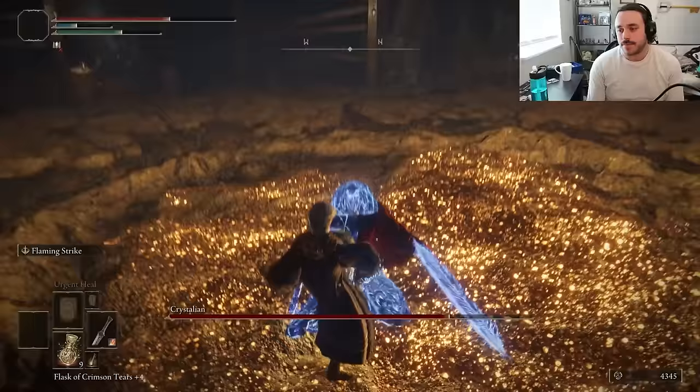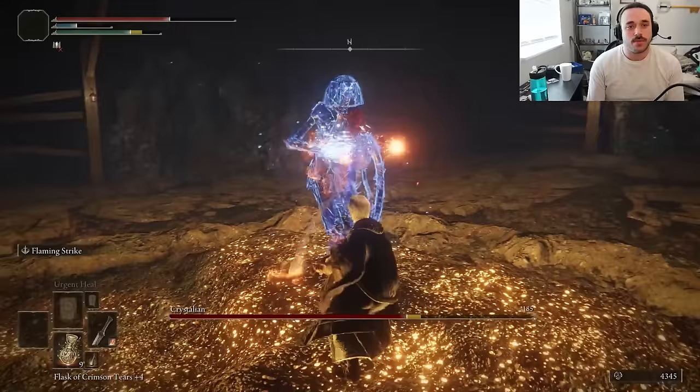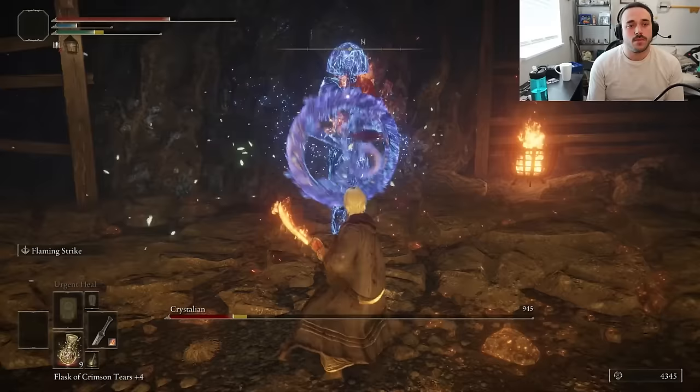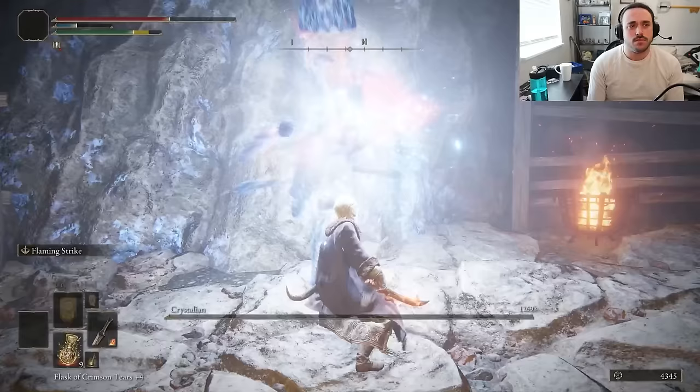Raya Lucaria Crystal Tunnel lets us show off how cracked the Flaming Strike is on the Erdsteel Dagger, since it adds an extra 90 fire damage per hit. The weapon already has base Faith Scaling, and we can turn that Faith Scaling higher with the Flame Infusion. Our attacks are super fast, so the flat damage buff procs all the time. It just goes through bosses like a hot piece of ass through butter.